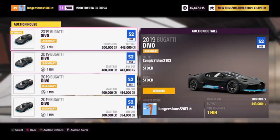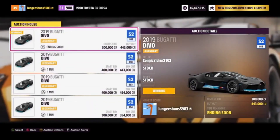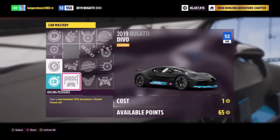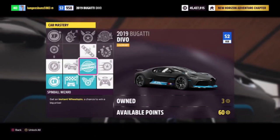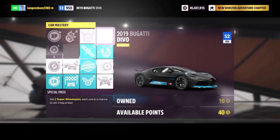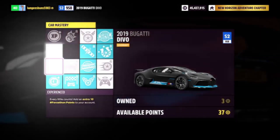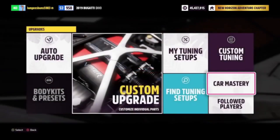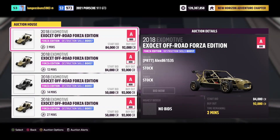If you're looking for super wheel spins, you can get the Bugatti Divo for around 300,000 credits. The skill tree includes 50,000 credits back, 20,000 XP — which is essentially at least one free regular wheel spin from leveling up — another regular wheel spin, and two super wheel spins. The rewards for this car are absolutely insane. You can sell the car afterwards to make your money back, so you're basically getting two regular wheel spins and two super wheel spins for free.